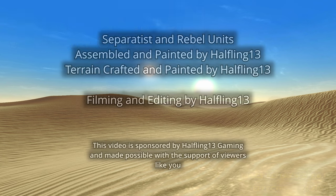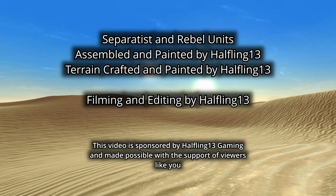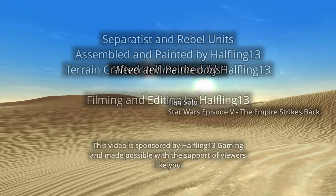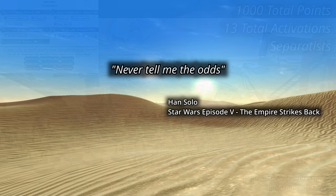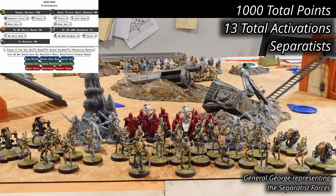The battle is set on the desert world of Kairos, with the Rebellion attempting to encircle the Separatists in the sand. Gray objects and rocks provide heavy cover, with a few scattered pieces of light cover. For the Separatists, George is fielding a pair of Generals with super tactical droid Kraken and General Grievous. The army composition is fairly straightforward, with four units each of B-1 battle droids and IG-100 MagnaGuard, with Royal Guards standing in as proxies, and three units of droid decas. The army list comes in at 1,000 points with 13 activations.